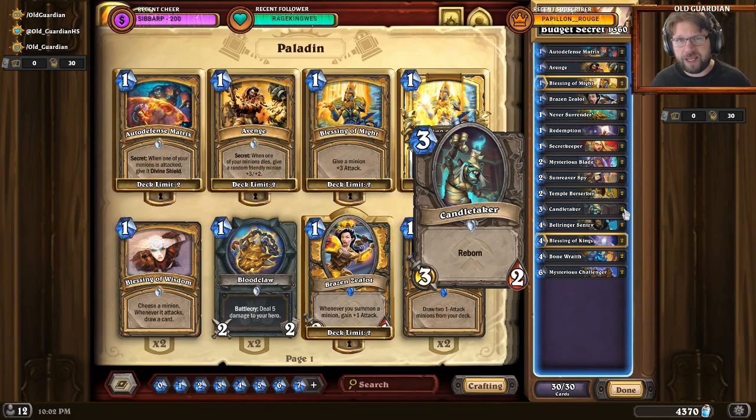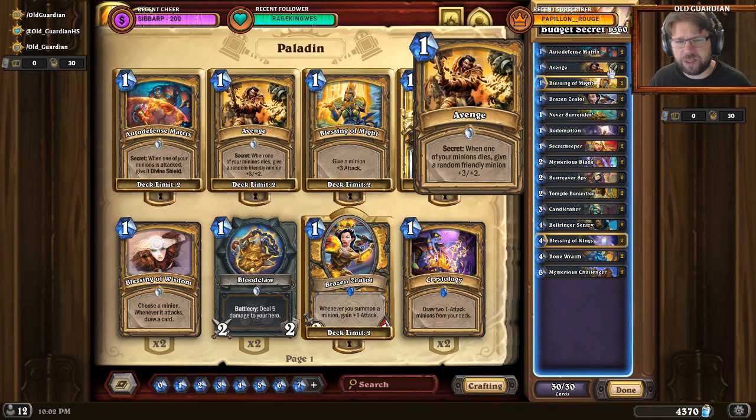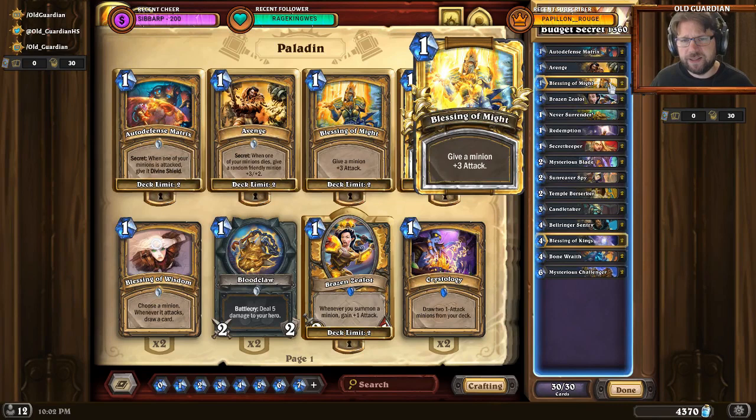I've been relatively happy with this build. There is one potential change I have considered: because Avenge now gives minions some additional attack, changing Blessing of Might into one or two copies of True Silver Champion might improve this deck further. But that's such a minor change that I just can't get the sample size to really verify whether it works or not.